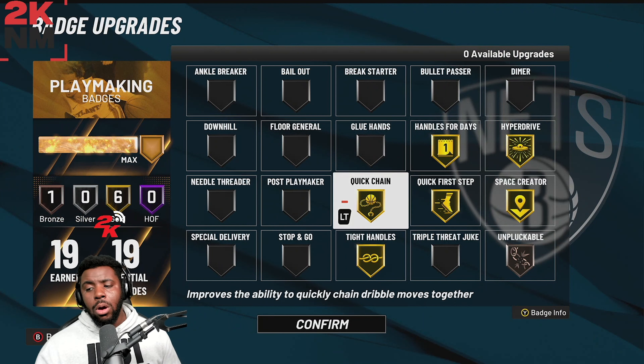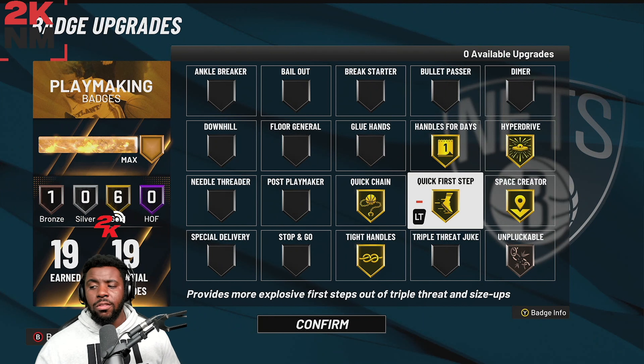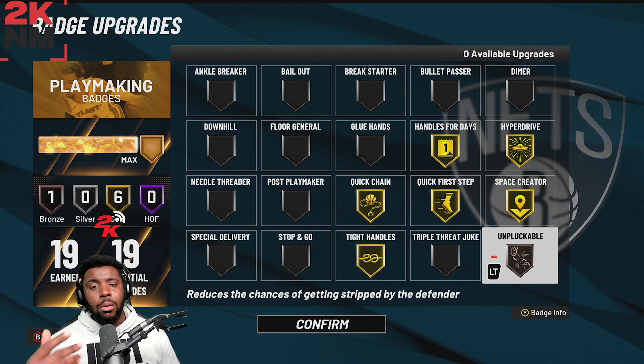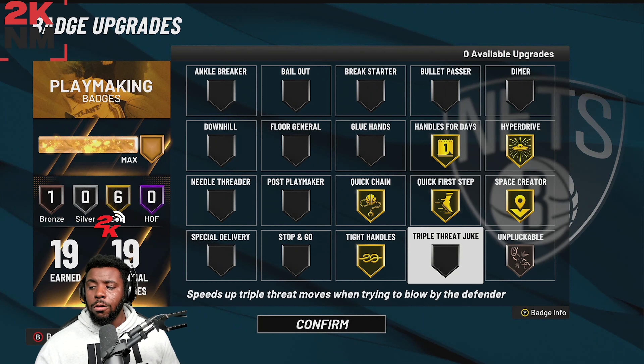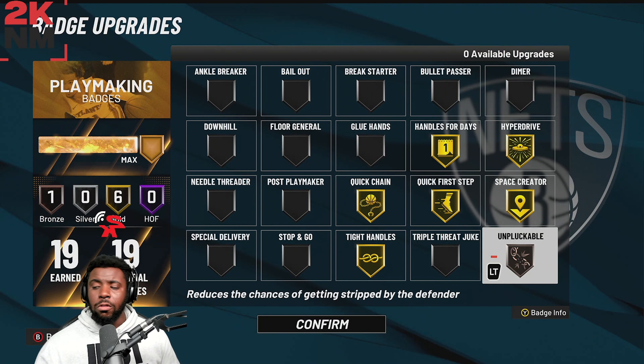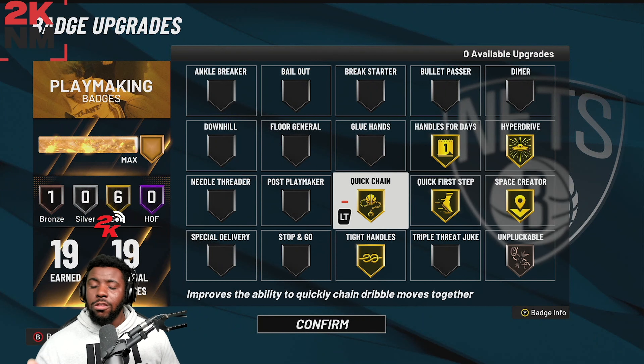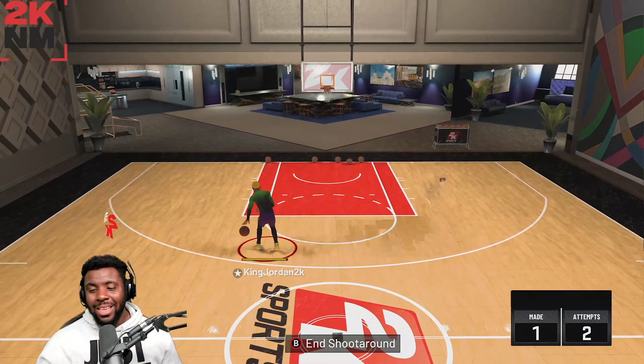I'm going with: Quick Chain, Quick Step, Handles for Days, Hyper Drive, Space Creator, Tight Handles, and Unpluckable on Bronze. Steals aren't very effective in this game so Unpluckable on Bronze works since I know how to protect the ball. If you need to go higher, turn Tight Handles and Space Creator to Silver and Unpluckable to Silver. This is a great setup especially if you only have 19 badges — really effective for iso.